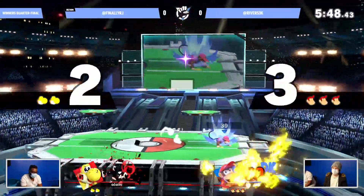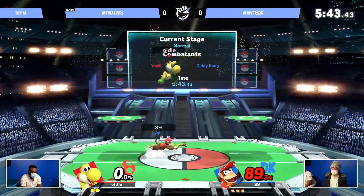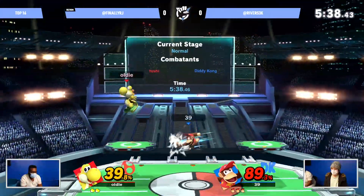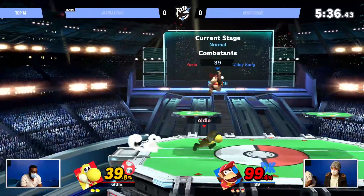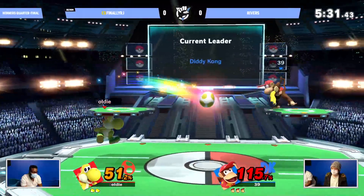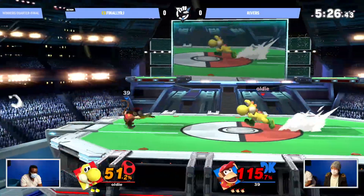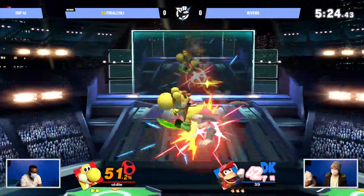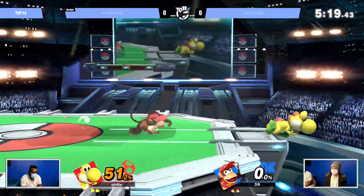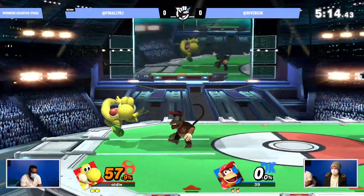And just like that — RJ's stock gets taken right there, keeping the pressure out. Now those down tilts catching some stuff. I wanted to see these f-tilts and up-tilts because that tail has a little bit of a disjoint — you could start catching those side-B's that Diddy Kong players are so well known for, since it's a great movement option. And there it is — getting the kill! That was such a good catch with that down tilt snapping it out there.